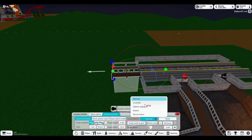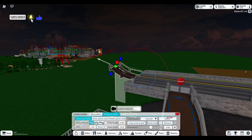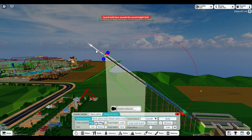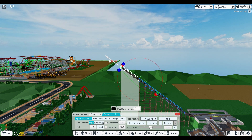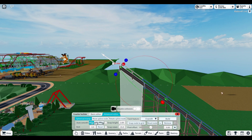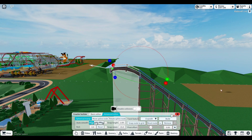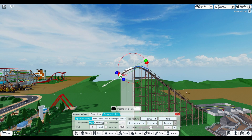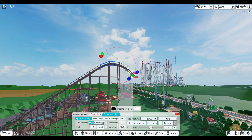I most likely will not be finishing this rollercoaster in this video, but we'll see — oh, we're at the height limit. Where is the height limit, by 10 blocks? Is this the height limit? Okay, we can build there, that's good. I think I'm going to bring this down quite a bit before we start the turn, because I do want this to be like a GCI-styled rollercoaster.